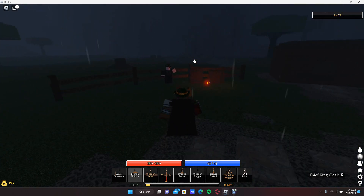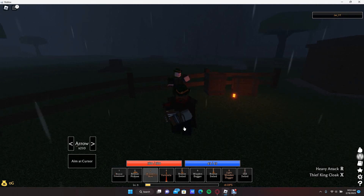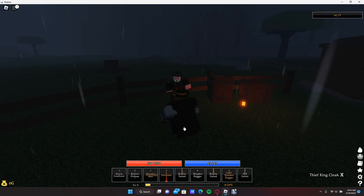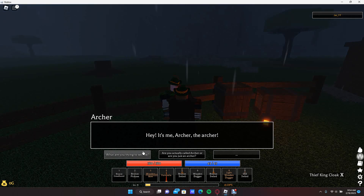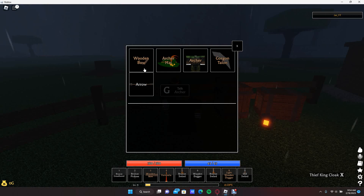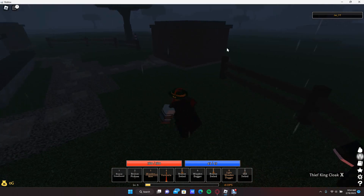The first place I recommend buying stuff from is the archer, because early game I recommend using the bow a little bit. But once you get the bronze greatsword there's a lot more fighting involved with the sword than with the bow. Once you talk to the archer you can see the bow and archer gear. This gear is good because it starts you off with some nice defense and Dex, and also gives you some good agility. It's really good armor to start out with.